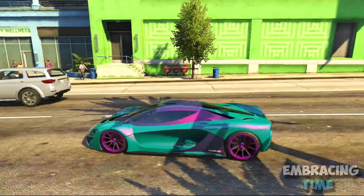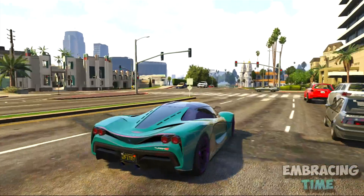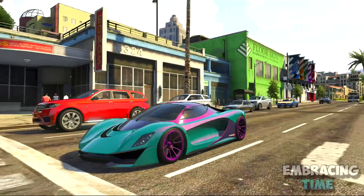Hey, what's going on guys? Time here, and in today's video, I'm going to be showing you guys a cool little color combination known as Cotton Candy that you guys can put on any of your vehicles in GTA 5 Online.